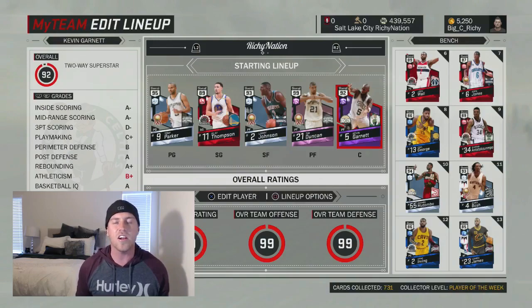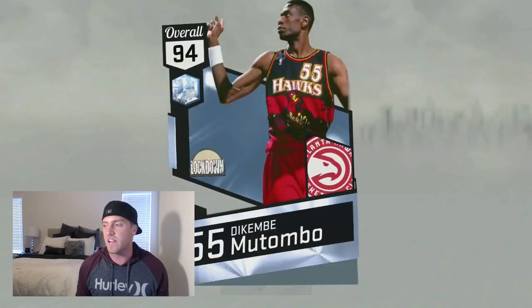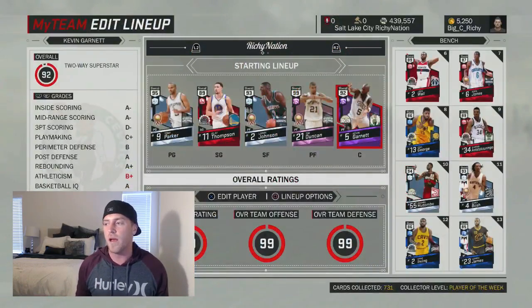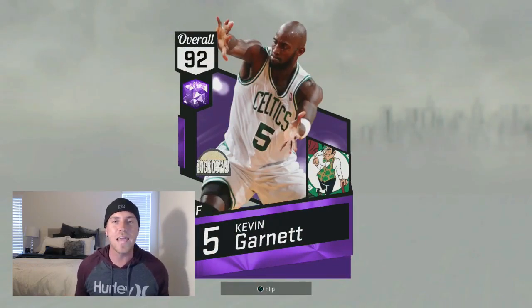I'm running him at center — that's where I feel he'd be most effective, just because of his speed and his offensive capabilities. For this game we brought back Mutombo, who is here to stay, but Mutombo is going to be on the bench so we can showcase Garnett. Let's get some gameplay.